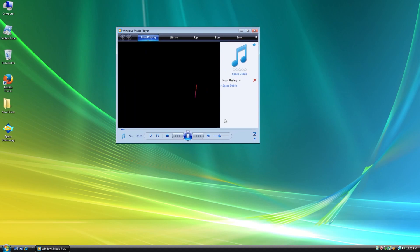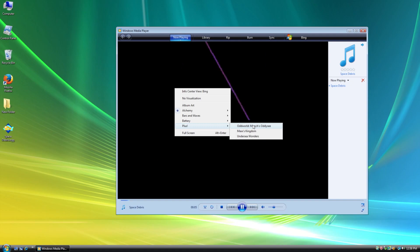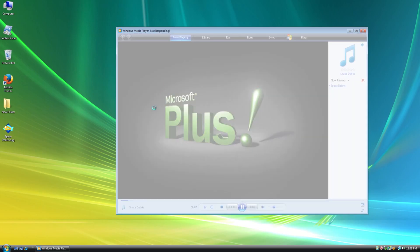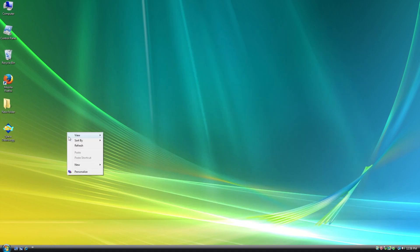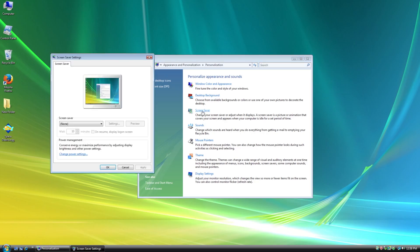All right, let's do this again. Let me expand New, go to Plus, and let's do Oddworld. Maybe that doesn't work either. Did it just - oh my God, it locked up again. Let's go ahead and take a look at something else - let's take a look at screen savers and see if that's messed up.